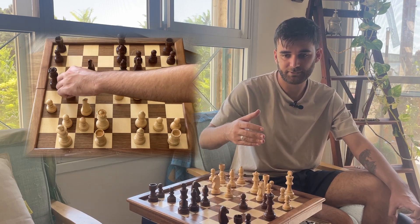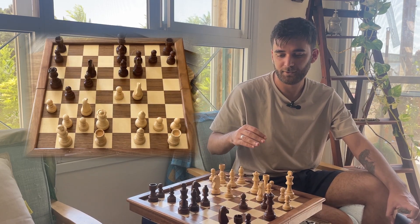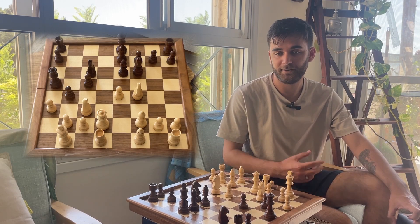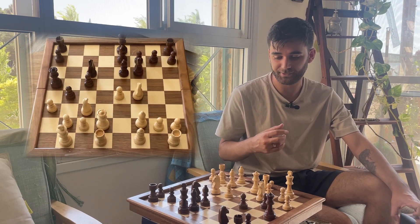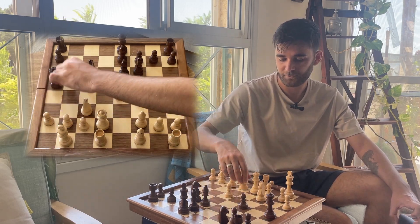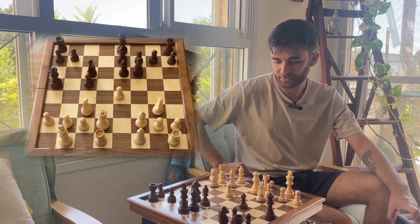In retrospect, it's clear that b5 doesn't work — black is so far behind in development that it's just too dangerous for him, and probably knight to f4 and I'm already winning much better than in previous positions. But b4 did intimidate me. I think one of my greater weaknesses is evaluating and recognizing when my opponent's threats are valid. I don't like getting attacked — that's an important takeaway from this game.